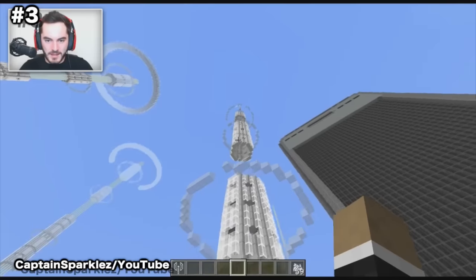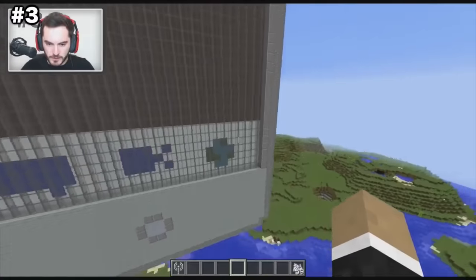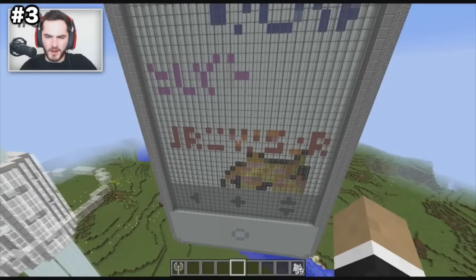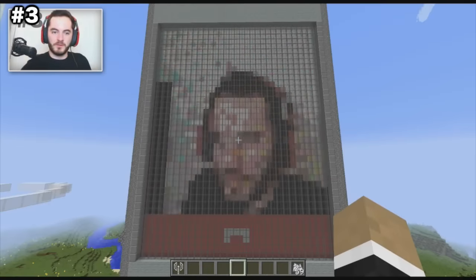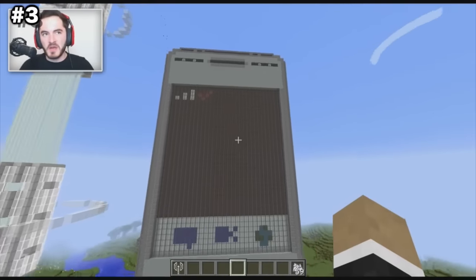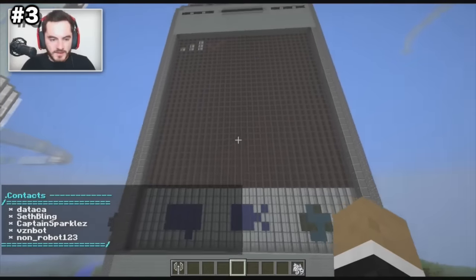Number 3: Working Cell Phone. Builds like this really make you wonder if there are any limits to what you can build in Minecraft. This is a working cell phone that allows you to call real life phones from the comfort of your own blocky world. First showcased by CaptainSparklez on YouTube, it was part of a project funded by Verizon that allows you to call places, video call anyone, and browse the web from within the game. Unfortunately the project was never released to the public, but it truly shows that within the game, the sky is the limit.